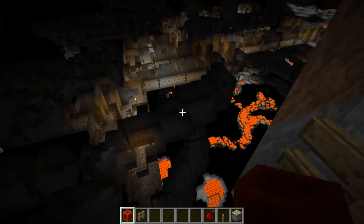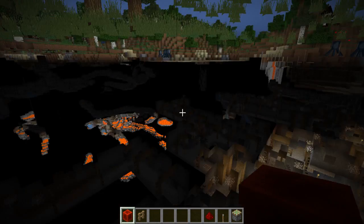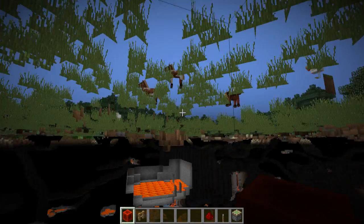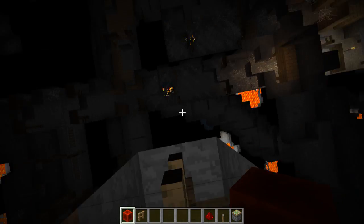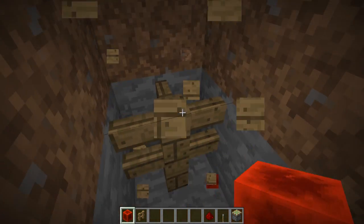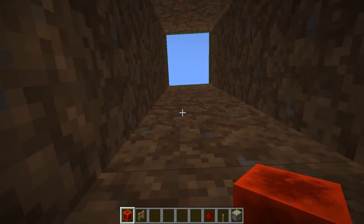Then you get a really nice look over everything. We've got two spawners already fairly close to each other, and there's an abandoned mineshaft also pretty close to the surface. That's pretty much it.